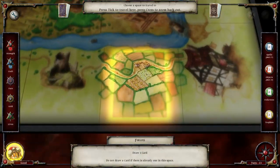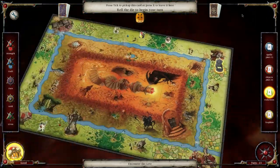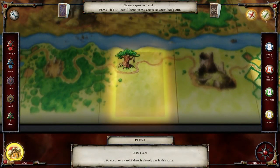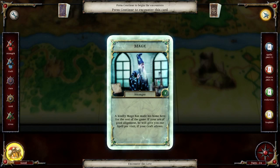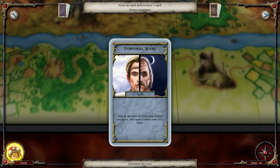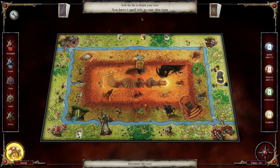The more chances for encounters the better. I'll take the guide, doesn't matter. Go this way. Mage - give you one spell per visit, sweet. Temporal Warp - cast story, return before we move, the spell freezes time for three turns, so that's pretty useless. I can see that being useful in a multiplayer game but not single player.